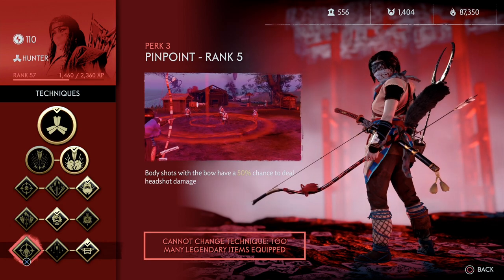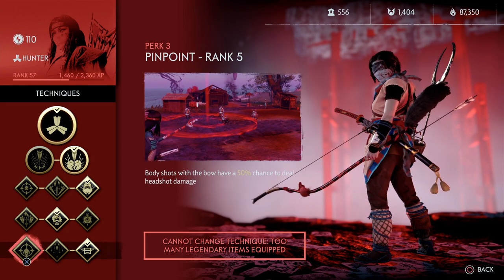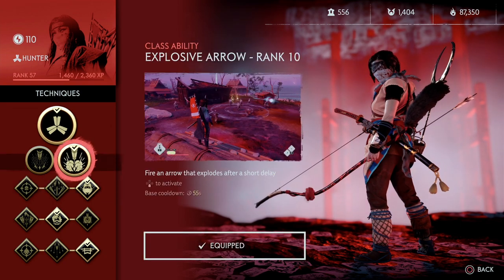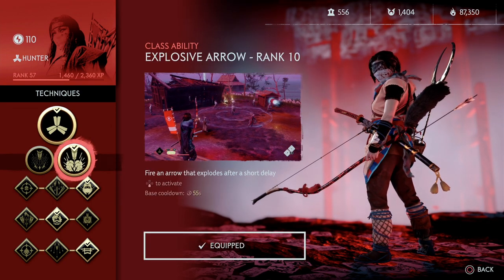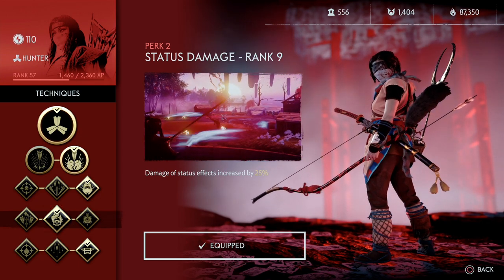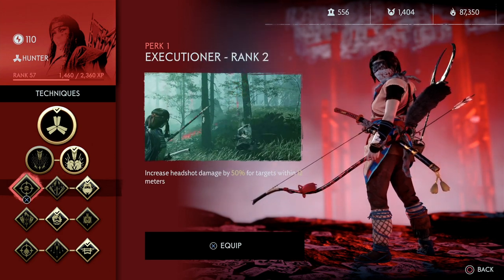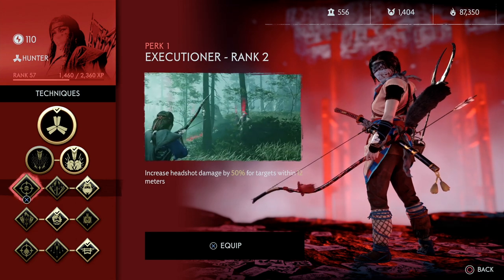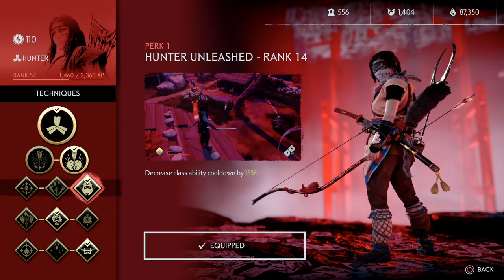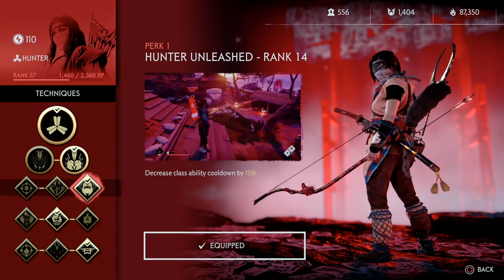Perks like Pinpoint aren't really used because at the top level archers should be able to land headshots consistently. Everyone is using explosive arrows because the stunning arrow is weak, and increased status effect duration, because those two combined maximize damage output quite a bit. The first line of techniques isn't as clear cut though and is probably map dependent. Executioner can stack up really nicely with the ult if you're firing up close, but Hunter Unleashed also increases DPS in basically all scenarios by giving you more explosive arrows more often.